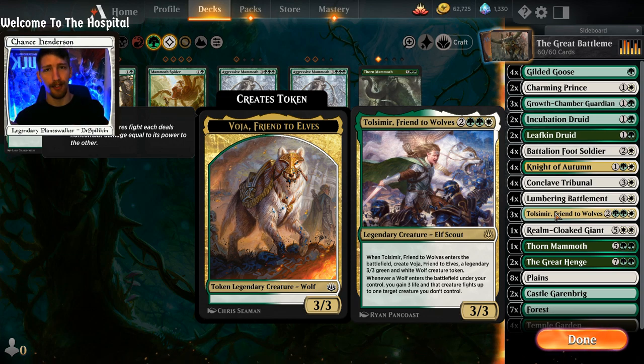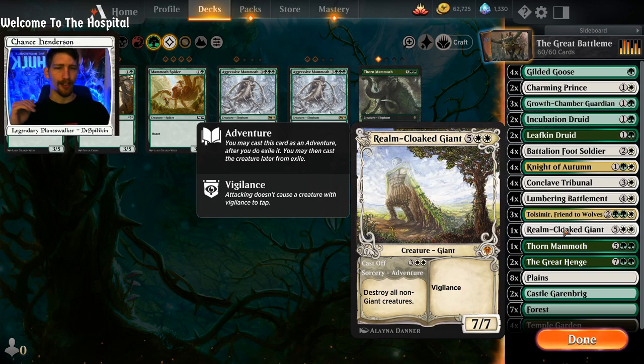When your Lumbering Battlement gets removed, you get Tolsimir back onto the battlefield — another 3/3, three extra life, and it fights another creature. Realm Cloak Giant is for those games where people build up bigger numbers than you can deal with: five mana, destroy everything. The great thing is that ideally you'll have creatures tucked into Lumbering Battlement, so when you destroy everything including your own Lumbering Battlement, you get your creatures back.